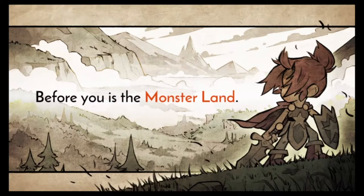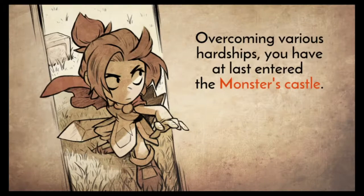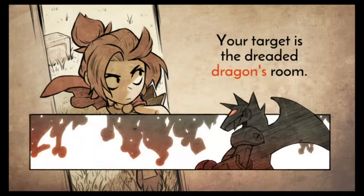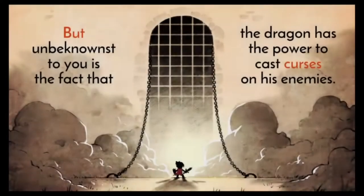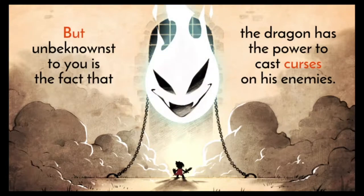Before you is the Monster Land. Overcoming various hardships, you have last entered the monsters' lair. Target is a dreaded dragon's room, so named for a dragon in it. But unbeknownst to you is the fact that the dragon has the power to cast curses on his enemies.